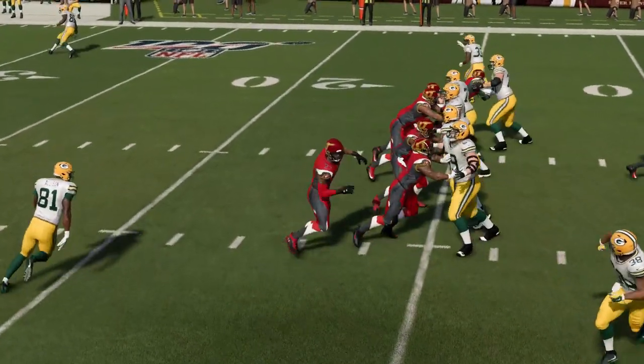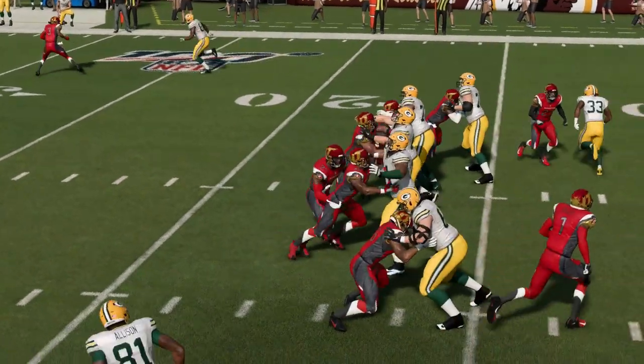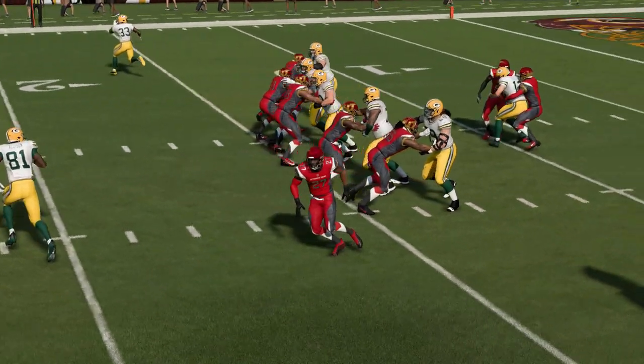If Madden 21 is going to give us player control, what's happening here sounds like the exact opposite. It's pulling me towards the running back because that was my man assignment, but I'm supposed to have my own control. It shouldn't force me into any situation — it's almost like it's guiding me somewhere I don't want to go, and this entire play has pretty much been that scenario.